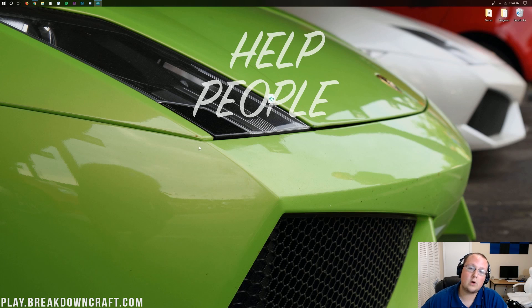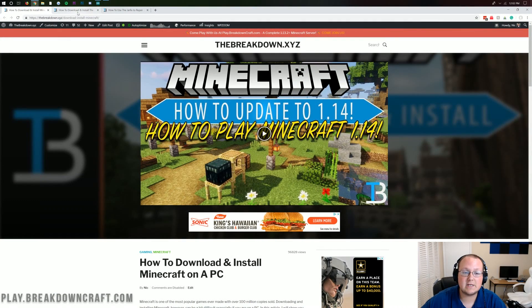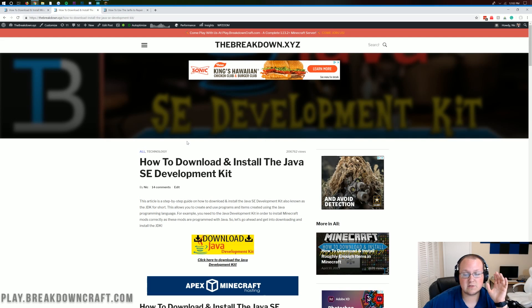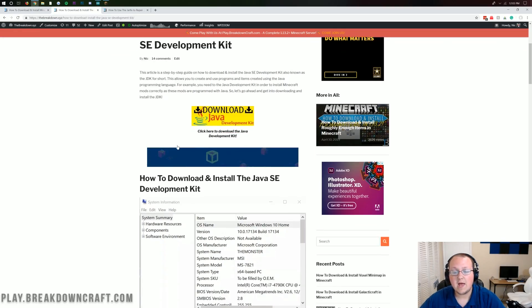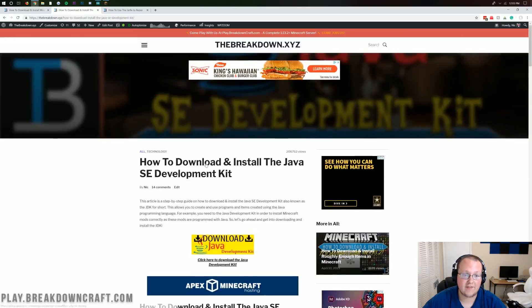If it doesn't work or errors out, most likely you need Java. You can find the link to Java in the description down below. This is specifically the Java Development Kit, which is used to run Minecraft servers, run Minecraft mods, and anything like that. It also downloads Java, so it's good to just download the JDK instead of just Java — that way if you want to run mods in the future you'll have it. It walks you through how to get the correct version and all of that.